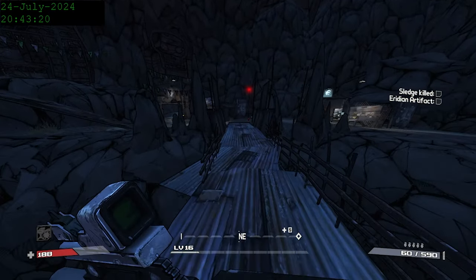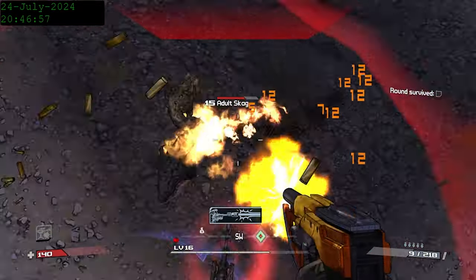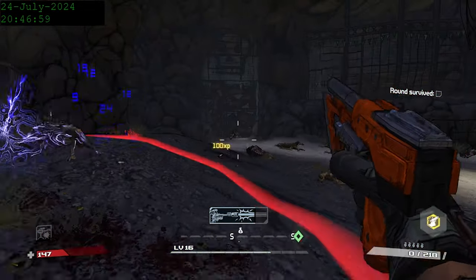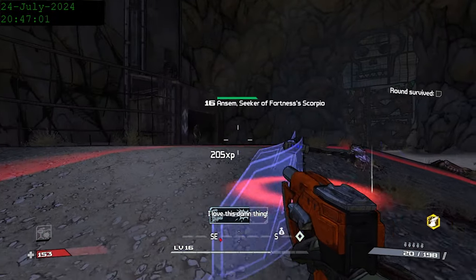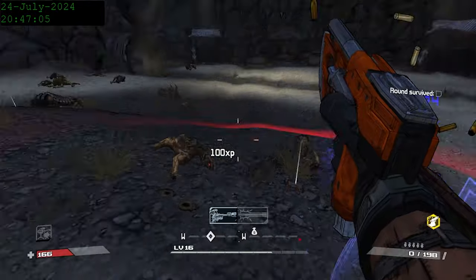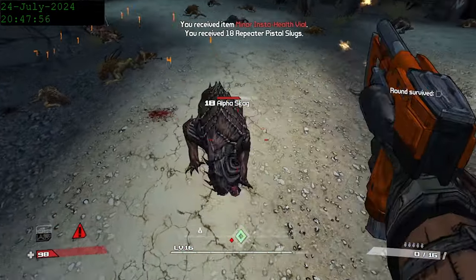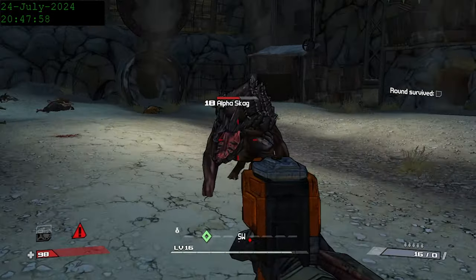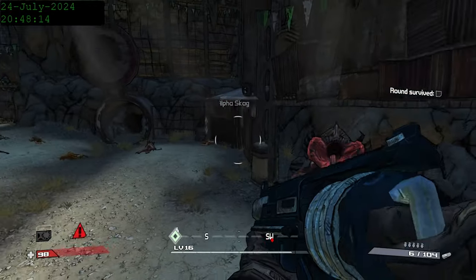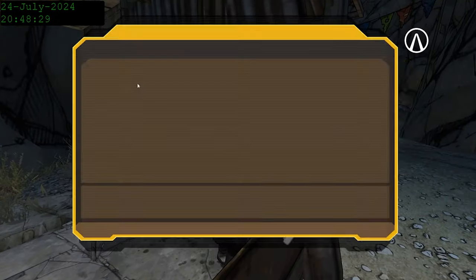We're a bit overleveled for the first mission in the Circle of Death series, but part 2 and 3 are close enough that the enemies are difficult and net good experience. The turret does a great job at keeping some of the enemies occupied, while I use the Bone Shredder and the Clipper to destroy all of the Skaggs. The final set of enemies in this mission are level 18 Alpha Skaggs with a chance at one of them being a Fire Alpha. Thankfully, they're both normal, making this mission fairly easy and getting us to level 17.